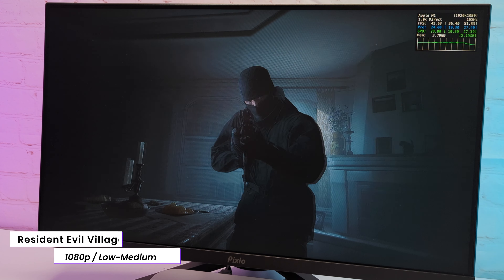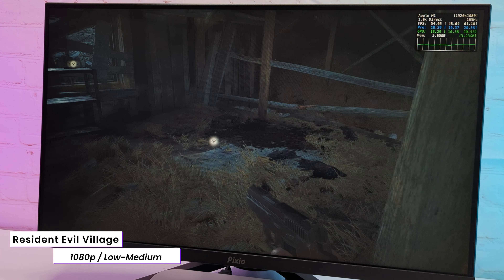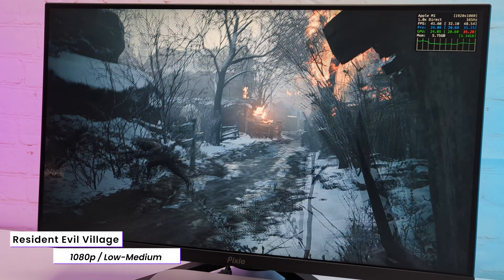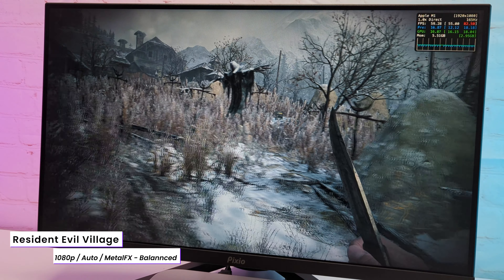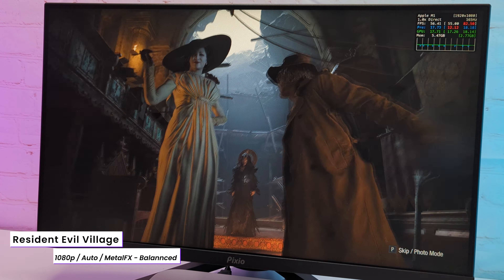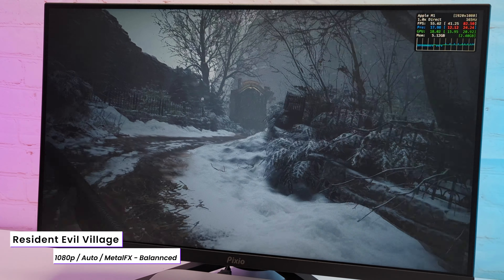Moving on to something even more demanding — in Resident Evil Village with the auto-set low-medium settings, in native 1080p I got a stable 40 to 45 FPS. It's surprising how well the game is ported and shows the potential of the M1 chip. I then enabled Metal FX, which is Apple's upscaling tech, kind of like DLSS and FSR. With quality mode, I got 60-plus FPS most of the time.